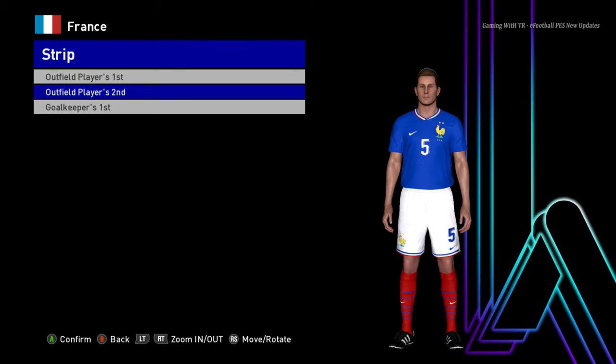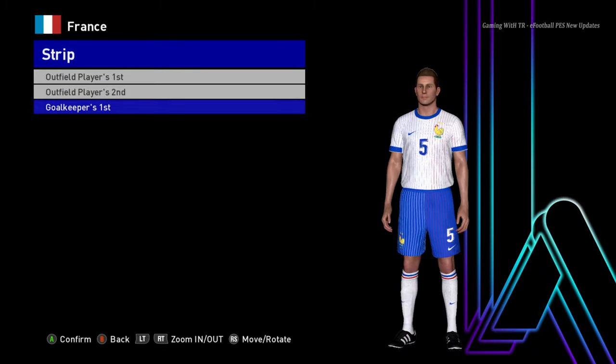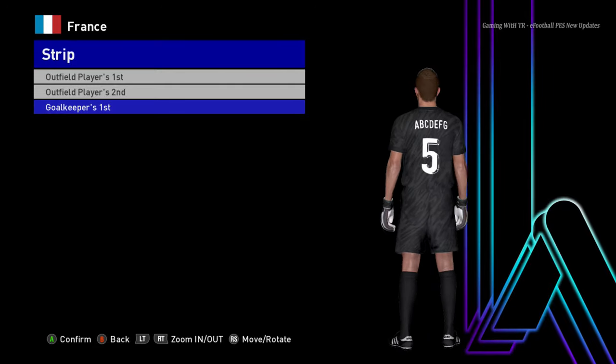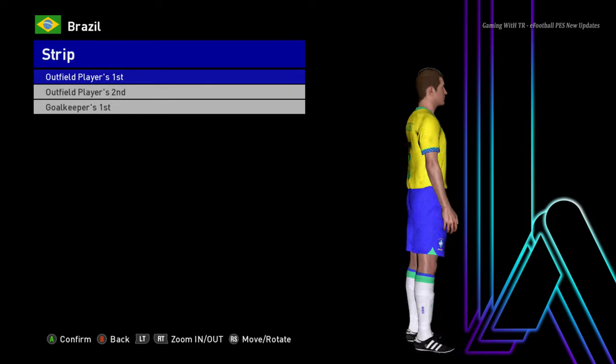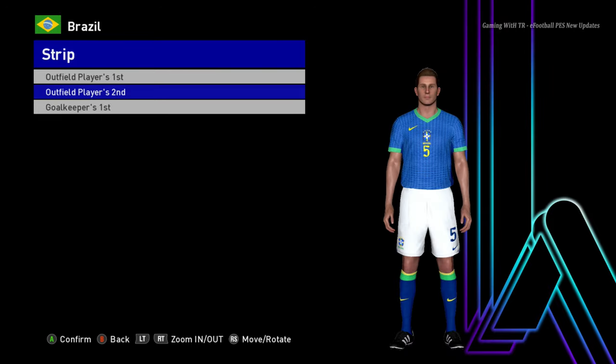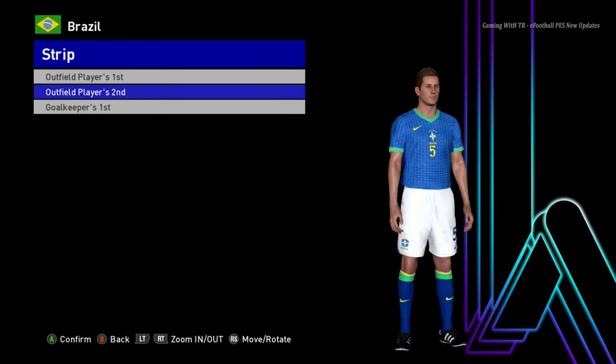Let's go for the next one. Here is France — this is the home jersey of France, here is the away version of France, and here is the goalkeeper version. Next up is Brazil — this is the home jersey of Brazil, and if you want to see the full list you can check out my website.